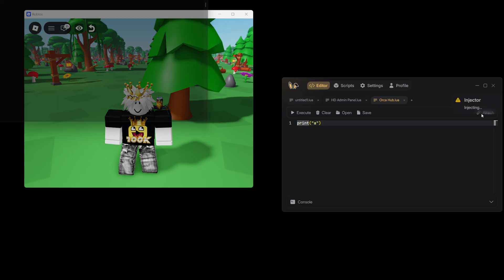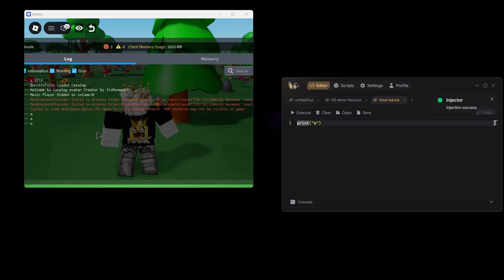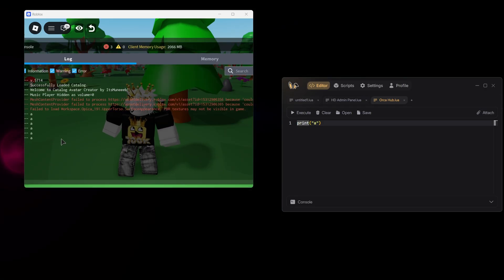So now to use it, you just press the attach button and it's injected. Now let's try to open the console and execute 'print A.' And as you can see, it's typing A in the console.